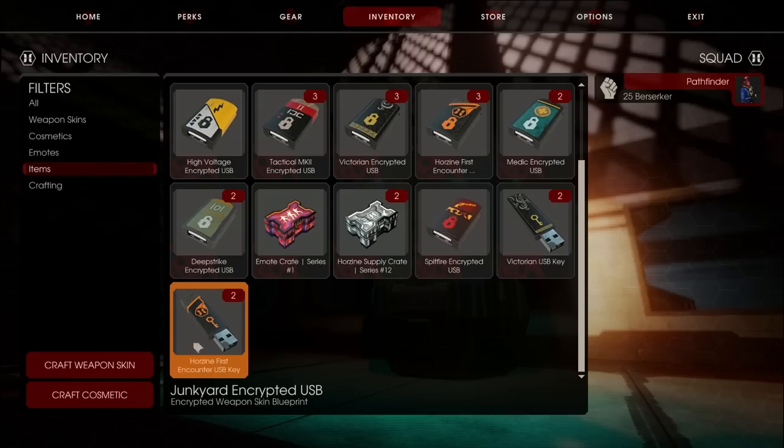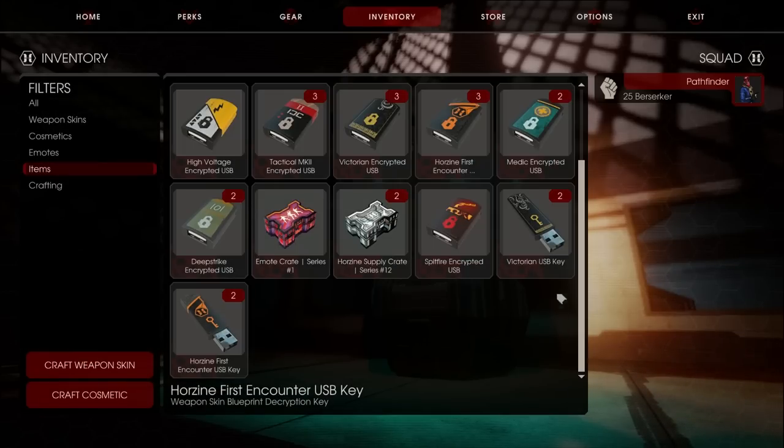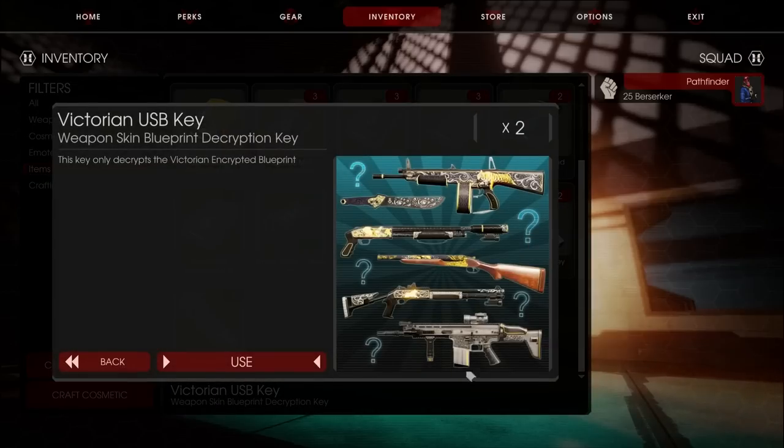I got two Horzine First Encounter USBs and two Victorian ones. I picked this one because you can actually get a precious Demolitionist skin, but knowing my terrible luck in this game with crates, I'm probably going to get a Battle Scarred Freakin' Welder.